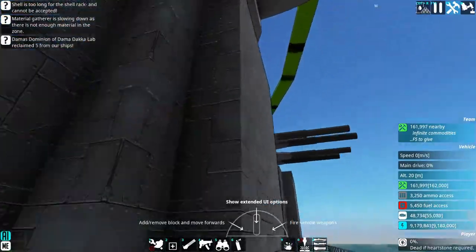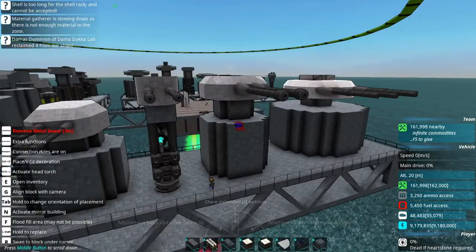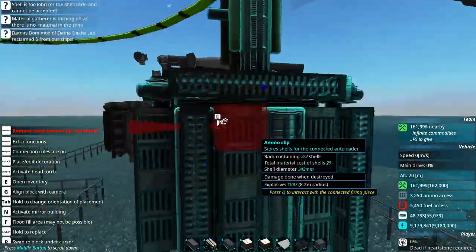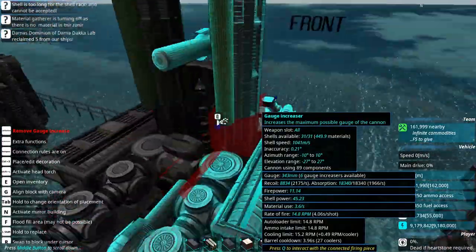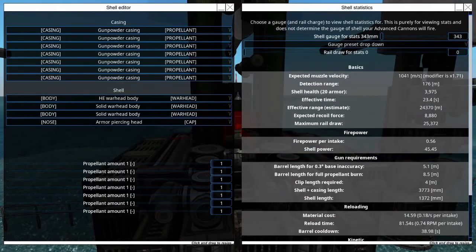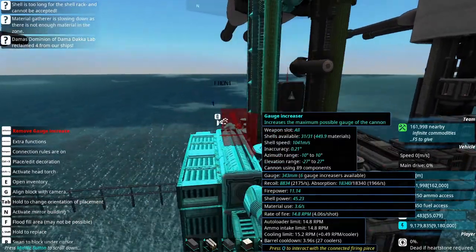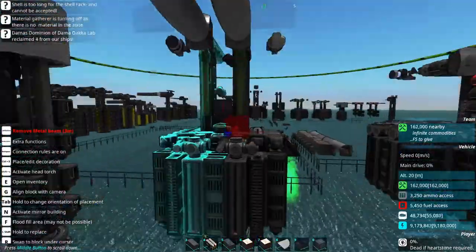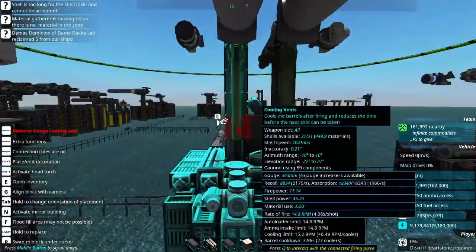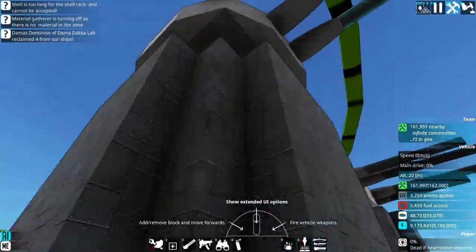That's kind of more the job of this guy right here — the main gun turret for that same battleship. It is using 4-meter autoloaders and I believe it is set to 13 and a half inches. This is an APHE weapon. Kind of slow, but it is a twin mount.